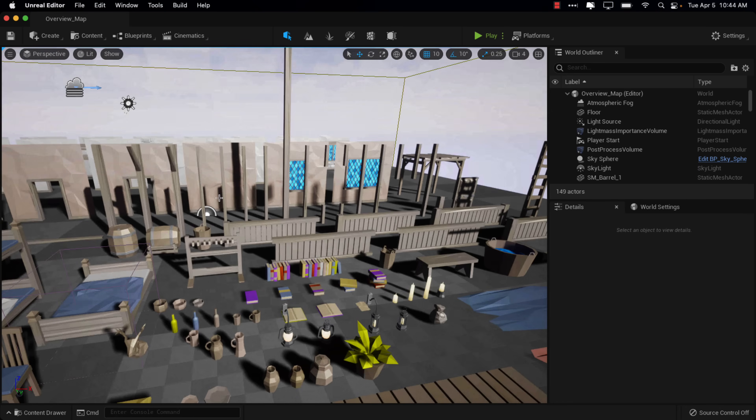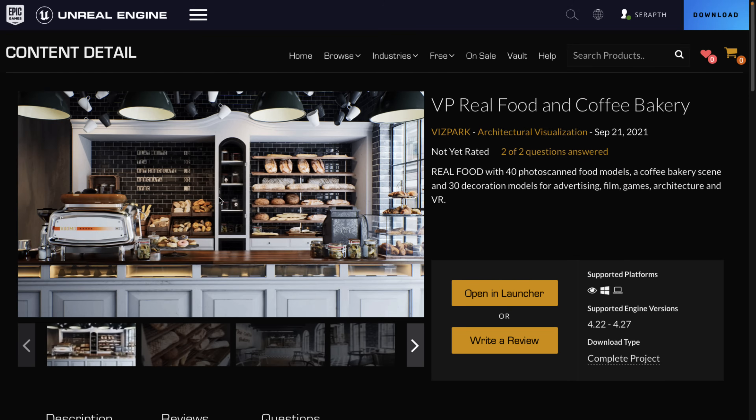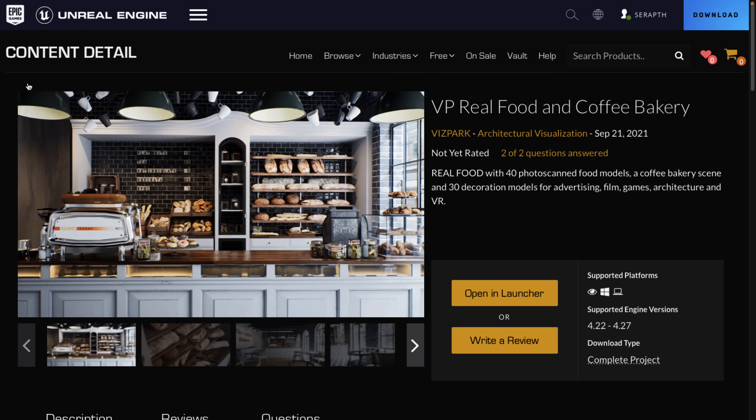That is one of the five free assets you're getting this month. Without further ado, let's look at what the other assets are as well. You have until the first Tuesday of next month — so by whatever the first Tuesday in May is — to claim these for free. They are completely $0 to buy. Just add them to cart and check out. So even if you aren't using Unreal Engine now, just start being a digital hoarder. You may be able to use these at some point in the future. We get five assets here.